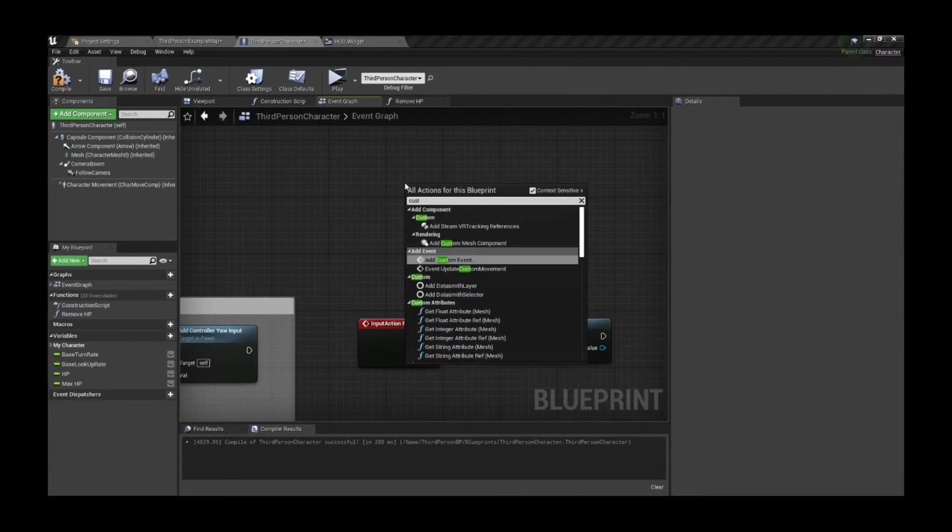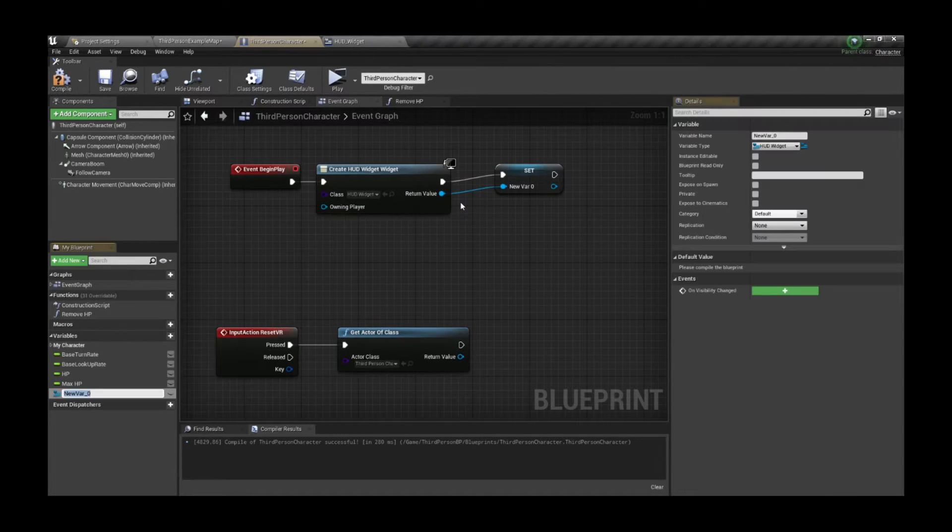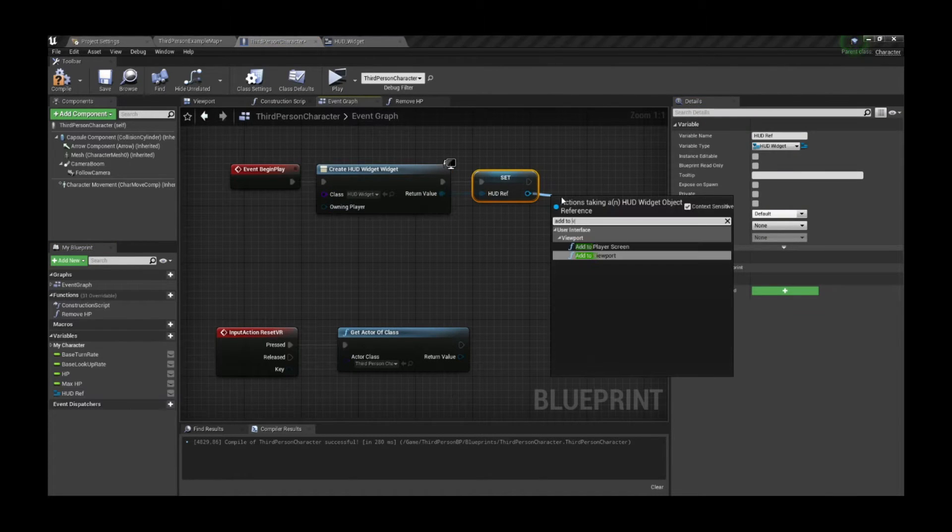Once we have this, let's add a Begin Play node in the first player and add the HUD we created so we can visualize what's happening with the HP.